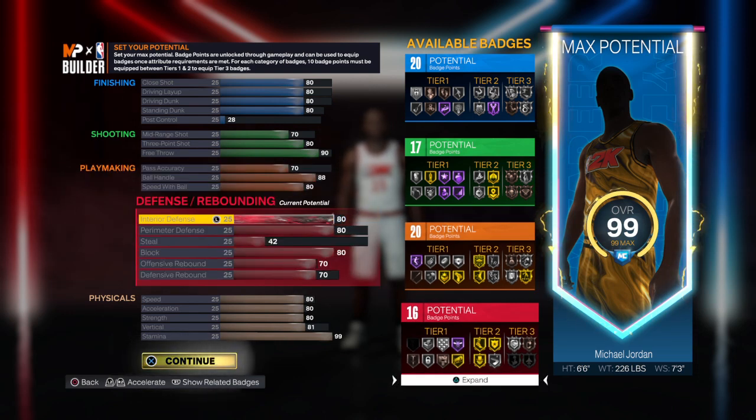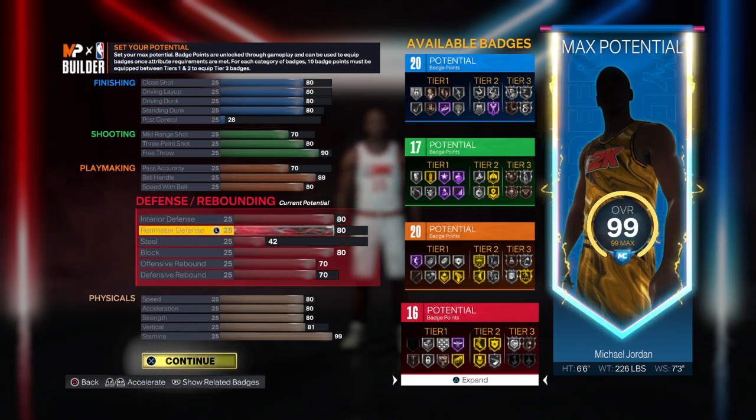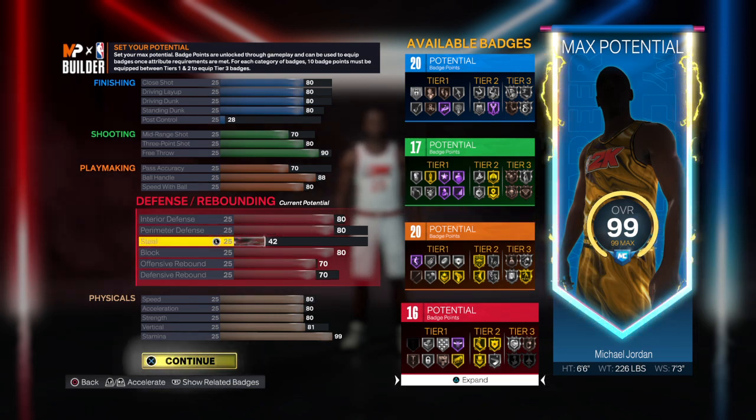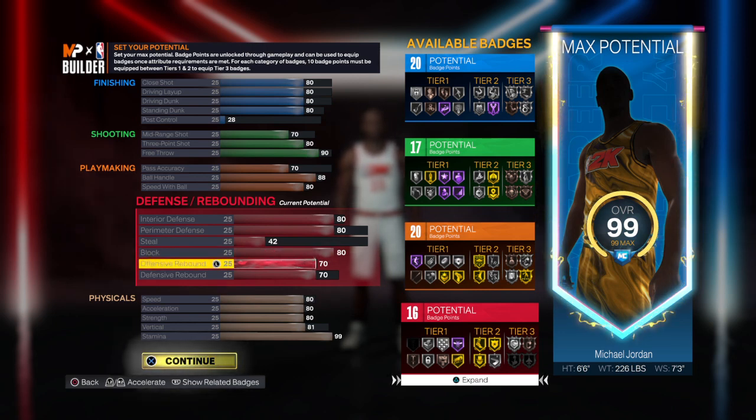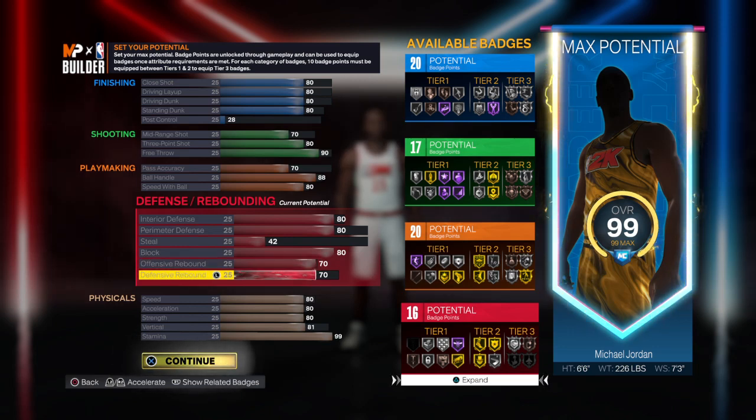For your interior defense, put it at 80. For your perimeter defense, put it at 80. For your steals, put it at 42. For your block, put it at 80. For your offensive rebound, put it at 70. For your defensive rebound, put it at 70.